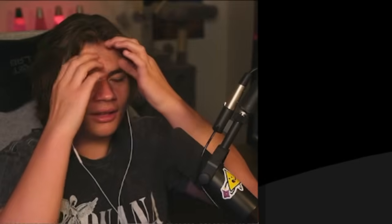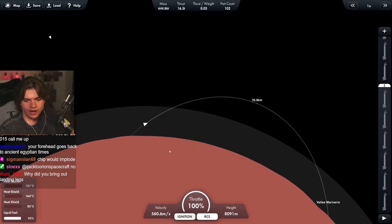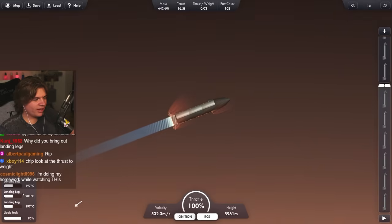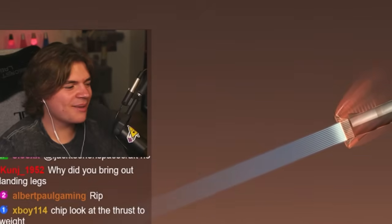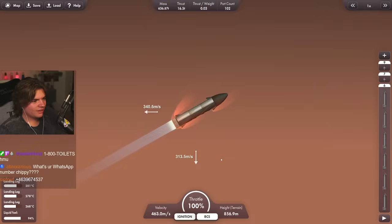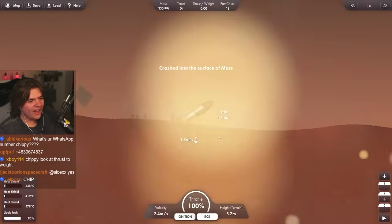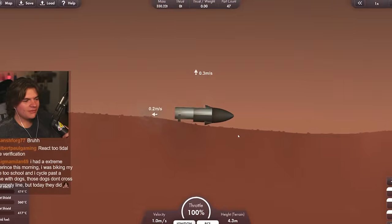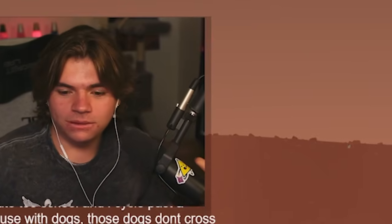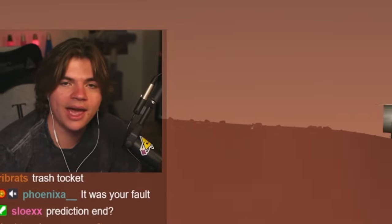Deploying landing legs - oh I guess I wasn't supposed to yet because we're going to burn up. Close them! All right, saved it. We're fine, it was all calculated. Watch - landed on the surface of Mars! No chance of getting back though. That was a cool blueprint, that was my bad that it went so terribly.